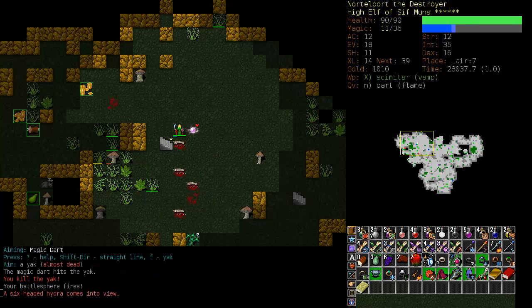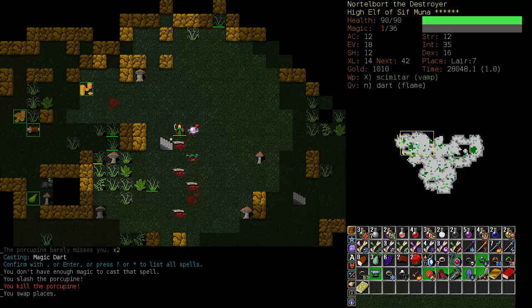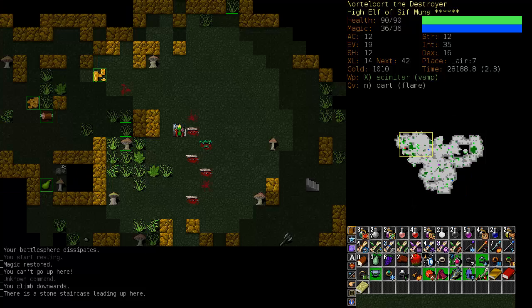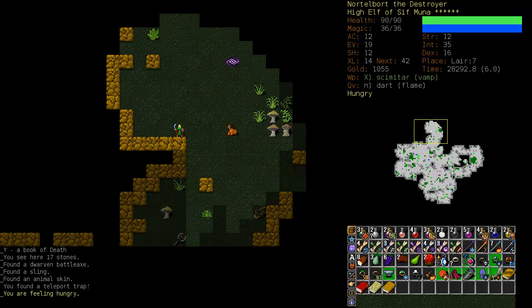That didn't quite do it, did it? And me out of mana and out of Battlesphere — we'll have to revert back to Magic Dart. There we go. Just enough mana. Now let's go back upstairs and heal up in the forest here. Oh, another book — a Book of Death. That's a necromancy book, I'm not even going to bother entertaining the thought of it.